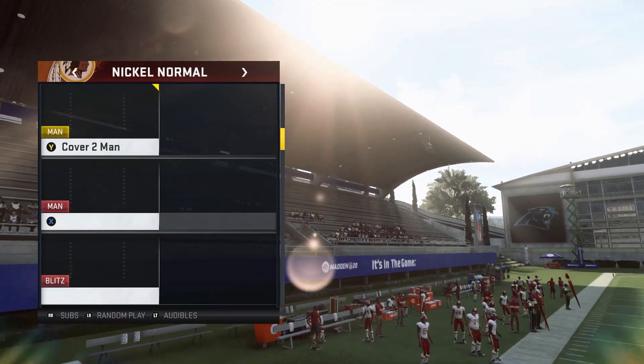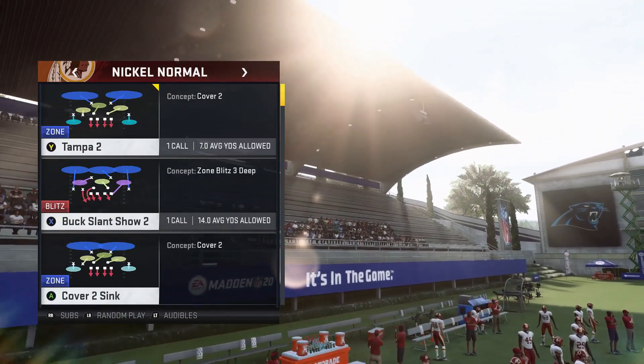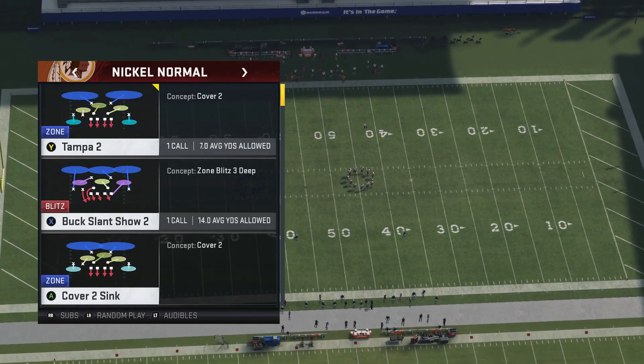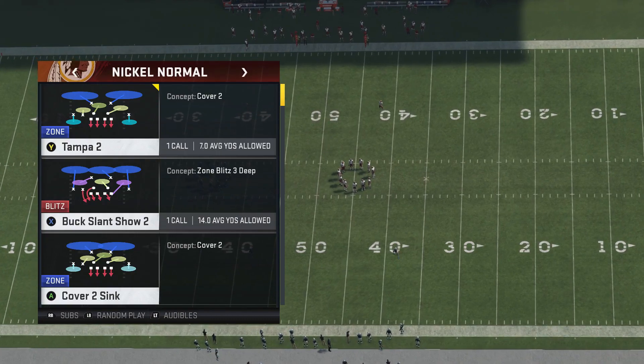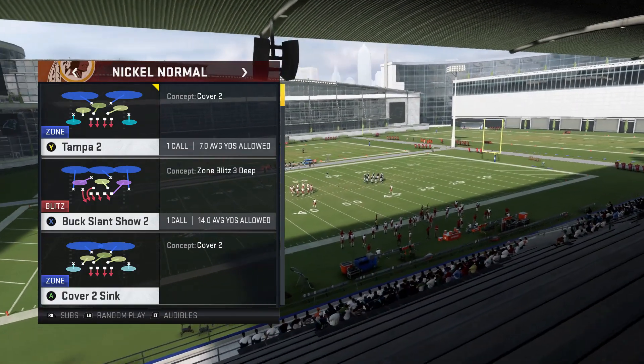I'm going to go defense by defense and show you what to look for so you can pick out what defense your opponent is running — because there are tells and giveaways no matter how much they want to base-align or try to hide it pre-snap. You can always tell what your opponent's in if you look for certain things with the cornerbacks and the safeties.